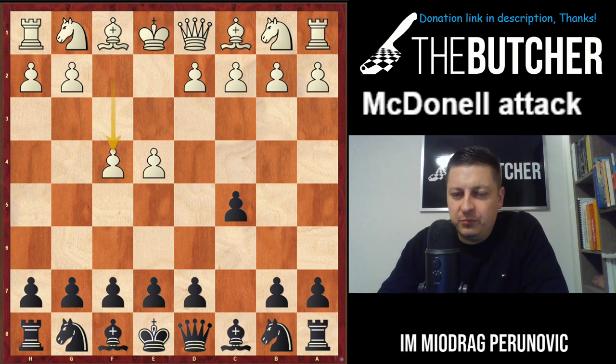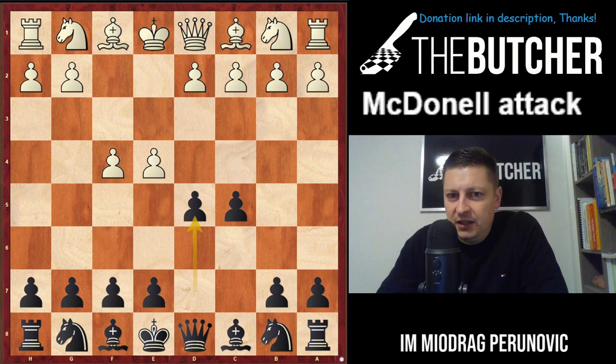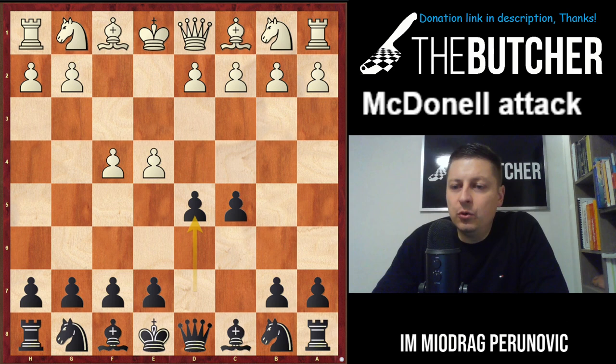You just have to play d5 yourself. It's good because you're immediately taking action in the center, showing your preference to play actively and not giving White any chance to set up the Grand Prix with Nc3, f4, Bc4 and a kingside attack. We also don't want to go g6 because that usually transposes into the Grand Prix. After d5, there are many options for White.